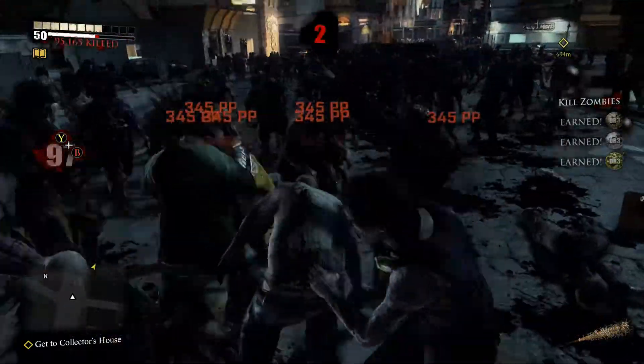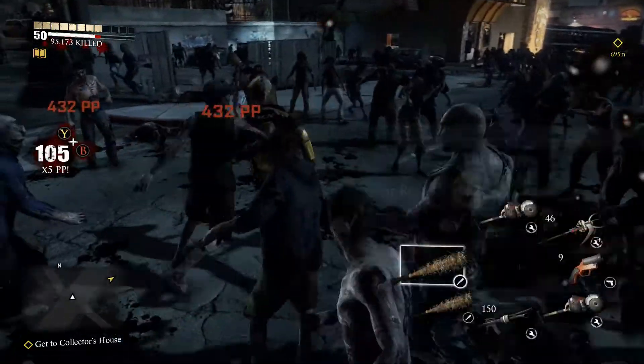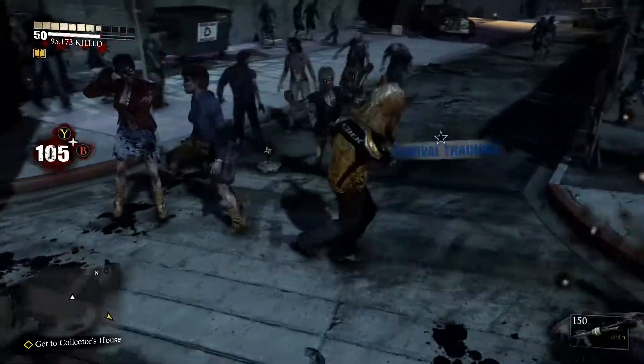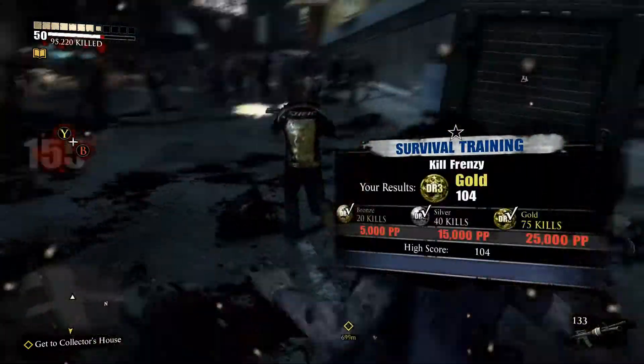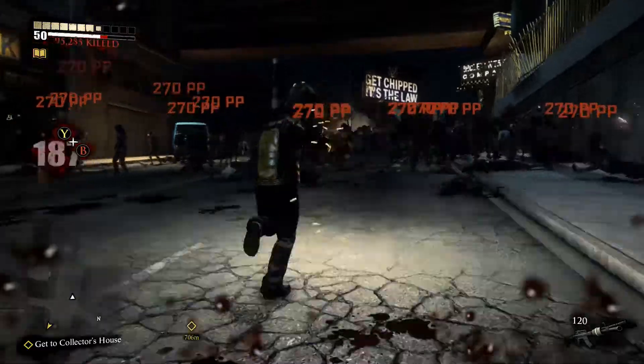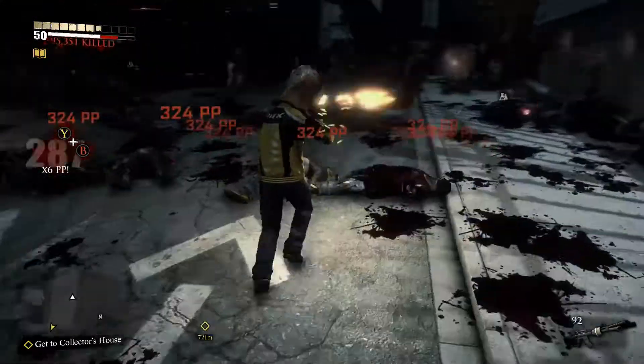It's a very simple event as long as you can get enough zombies populated in one area. I'm going to pull up my split shot here just to show you guys how powerful a weapon like this is and how quickly I could hit that 75 kill mark. As you can see, I got gold. Here's the split shot in action.